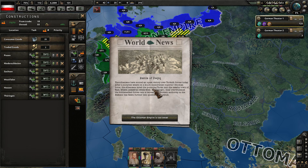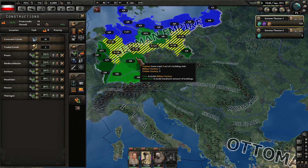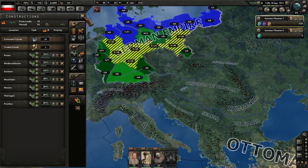Battle of Desik — the Albanians have scored an upset victory over the Turkish. The Ottoman Empire is too weak. Sounds about right, doesn't it?